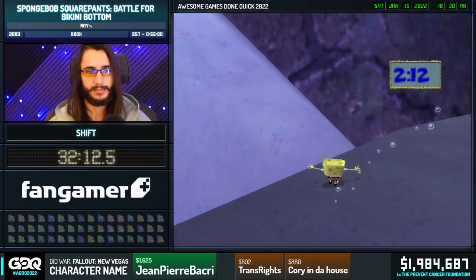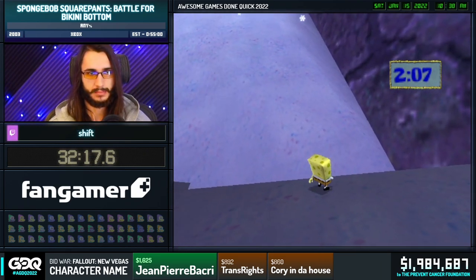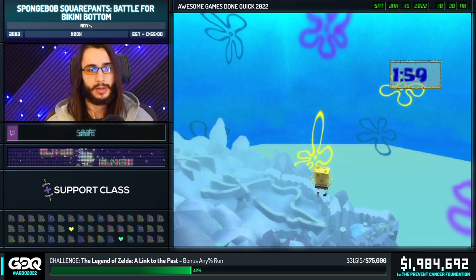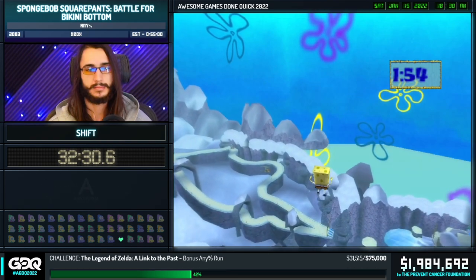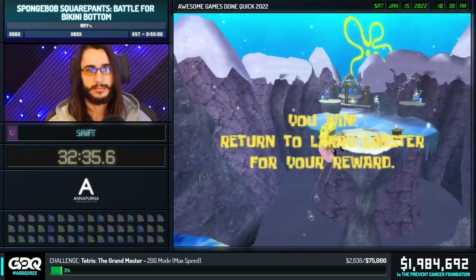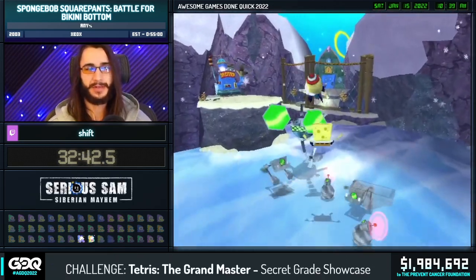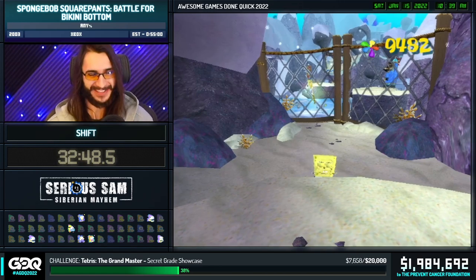For this next trick right here, Shift is going to be lodging SpongeBob in this crack in the ground. When he gets in, the game is going to try to squeeze him out very quickly. So if he does a cruise boost input within a two-frame window while he gets squeezed, he captures the displacement speed with a boost and can fly straight to the end of this slide. This is still very missable, but because it's a two-frame window, we have 1-in-30 rather than 1-in-60. Basically free. It's so hard to talk and play this game — there's so much happening.